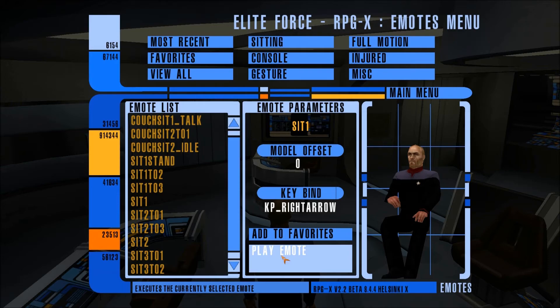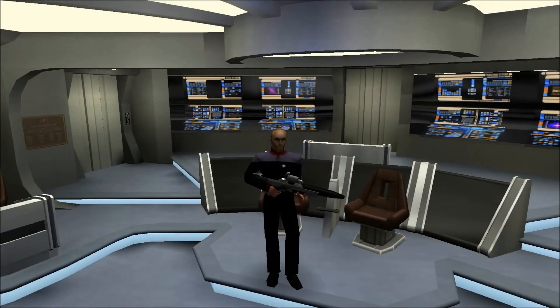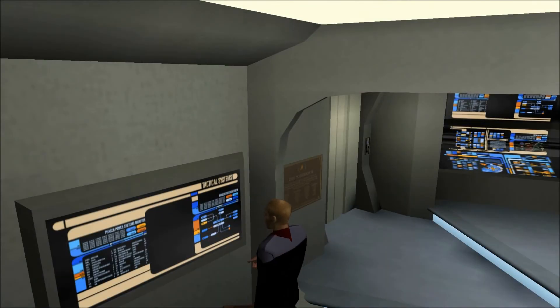Other important emotes include Sit1 Stand, which goes with Sit1 and allows your player to stand up. Alert2, which has your character hold his or her weapon out in front of them. Console 1, which types on a console below you — this emote is usually used while sitting. Console 2, which types on a console in front of you — this emote is usually used while standing.